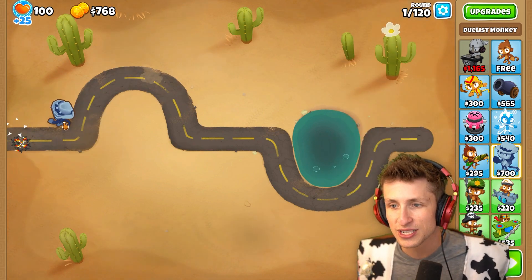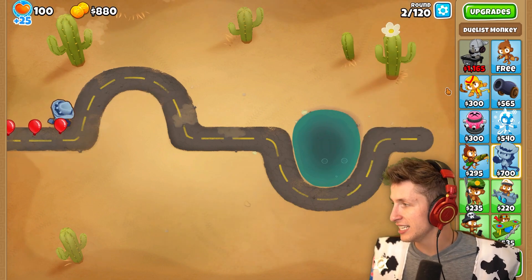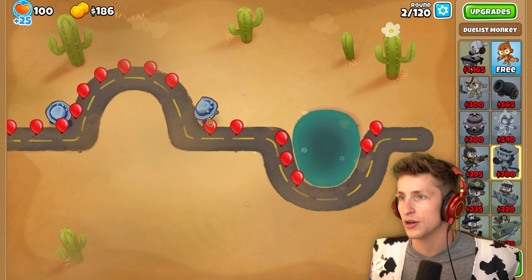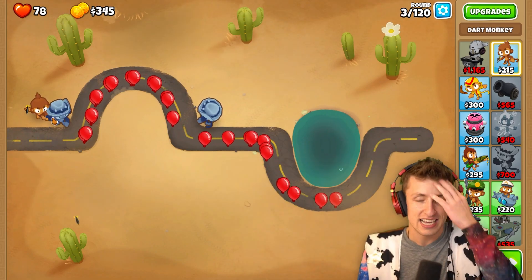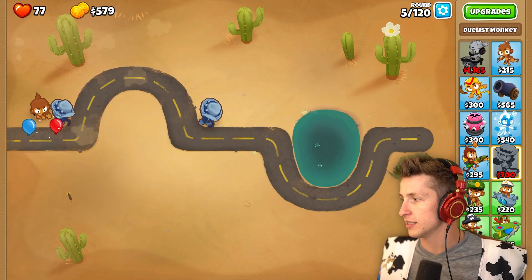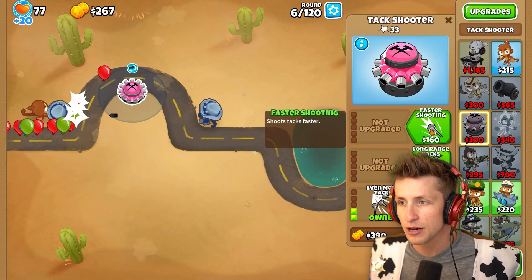This guy attacks so slowly — he's a big, big slow man. He's actually so slow. We need something to deal with more, like, anything right now, basically. I'm sure they're gonna be strong later, but right now, kinda weak. I'll just put this down and then I can get more attacks, even more attacks. Now we're good.